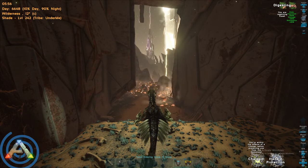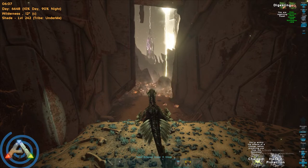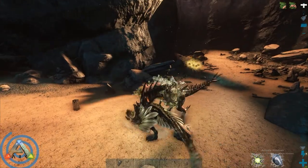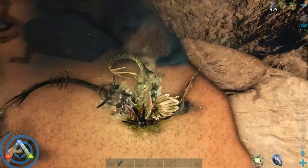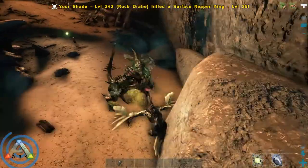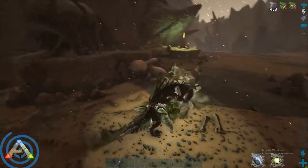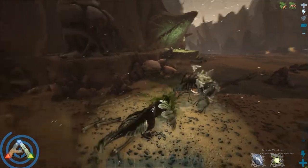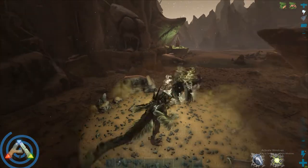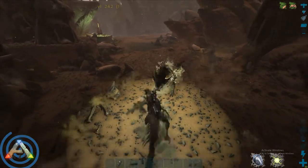As for dangers, the biggest threat is the daytime flames. If you get caught out in them, you and your mount will catch fire and you'll have about three seconds to reach the exit before you both die. Your second biggest threat are the reaper kings that constantly spawn. With an imprinted rock drake and a good saddle you can kill them, but I usually kite them off ledges or around corners to clear them away from loot crates. If you do kill them, backpedal as you bite with them in front of you — when they die they won't drop their toxic cloud on top of you, preventing unnecessary damage to your mount.